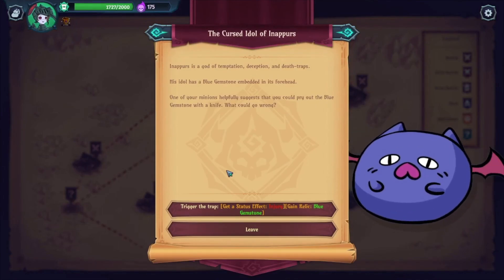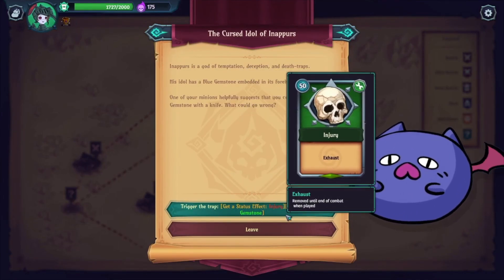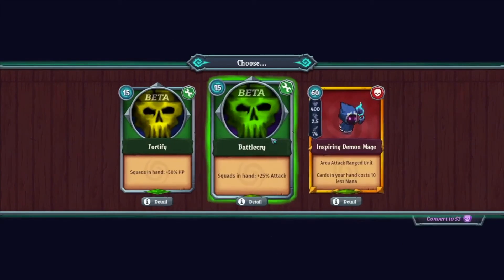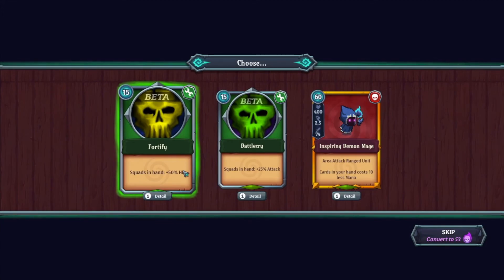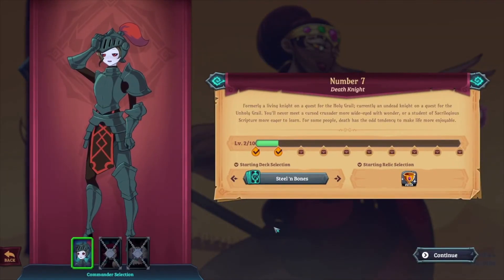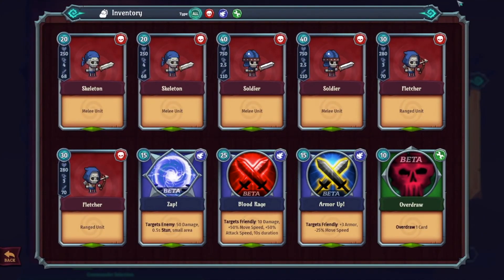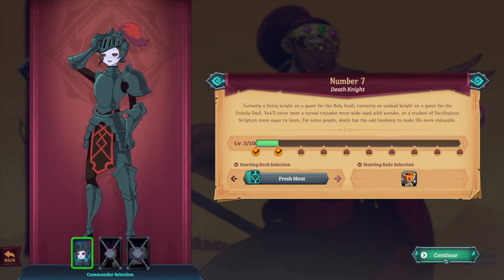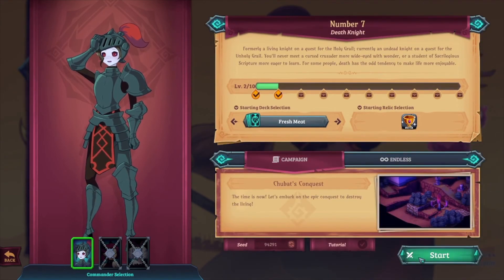On top of that, you can also customize your deck at the end of every battle. You can draft new cards, get random event encounters rewarding you with new cards. It's up to the player to figure out the best playstyle or their favorite strategy. At the moment we only have one commander, but in the future we'll have more commanders, each with their own abilities, their own set of decks and cards. Players can unlock new cards and choose which ones they want to use.